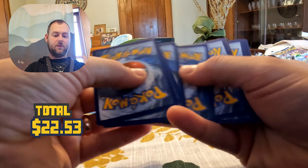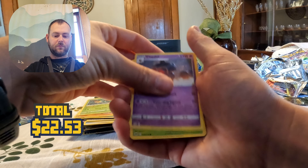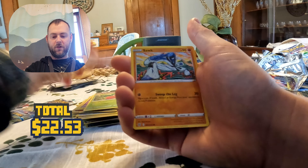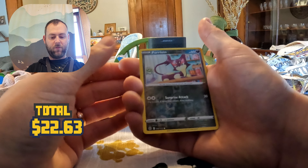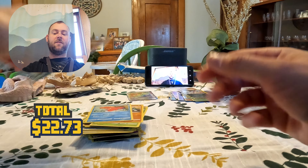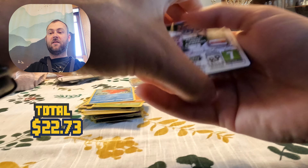Okay here we go. Leaf, Vibrava, Tropius, Claydol, Fearbust, Clefairy, Drilbur, Sunk, Poliwhirl, Curling Reverse, Muk. Okay, last pack of Brilliant Stars. Hope for something good. You know, you can't even be mad having pulled that Arceus. You can't be mad.